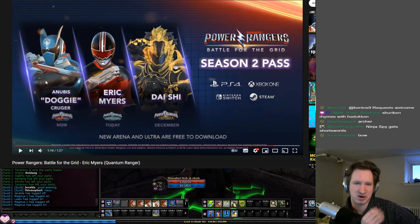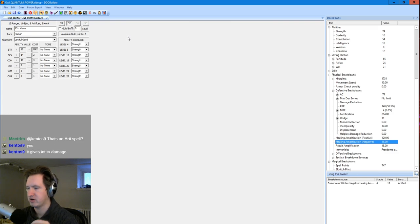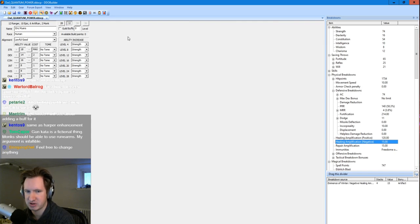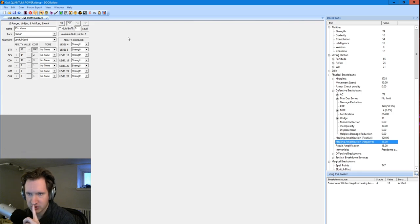Okay, hold on — how do we make this work? We have artificer, monk, ranger with minus four build points — I'm assuming this is a 32-point build — called Eric Myers. So ranger artificer monk: artificer gets the rune arm so you can swap into it. The ranger is there because it's a Power Ranger — it writes itself. The rune arm damage is based on artificer level and intelligence, of which this character has zero. It's also really acrobatic, so I think that should be the main stat.